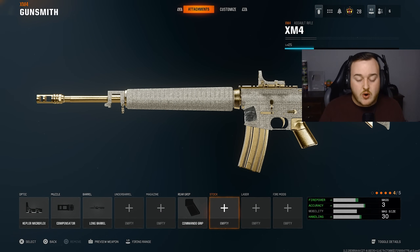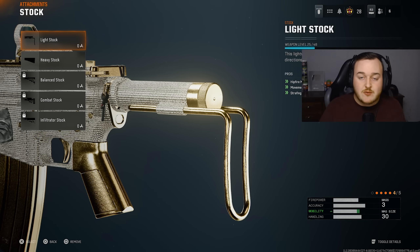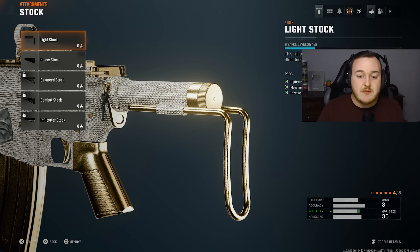For my final attachment on the XM4, we're going to the stock and adding on the light stock for movement speed, strafing movement speed, and hip fire movement speed. We're getting a 22% increase in movement speed — moving faster around the map, getting into more engagements, and getting higher kill games. I'm telling you, this build is super disgusting.